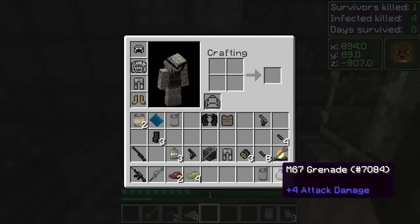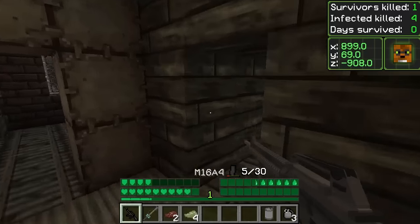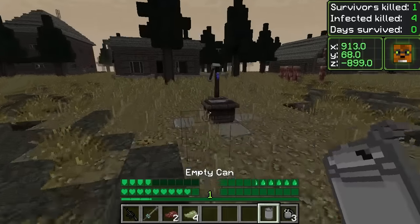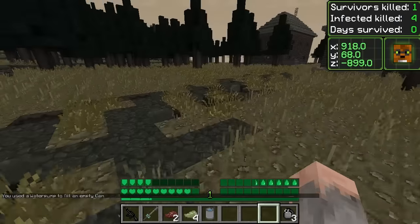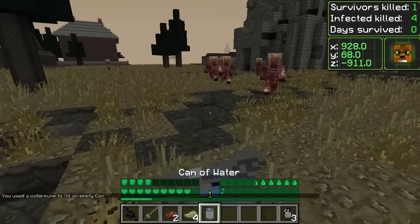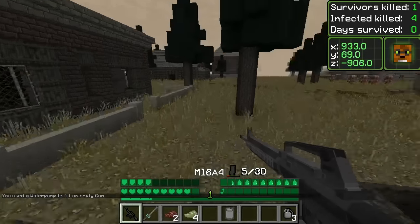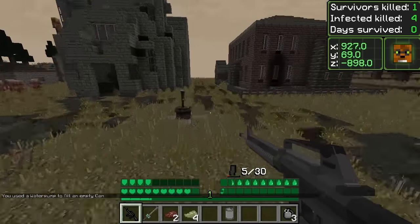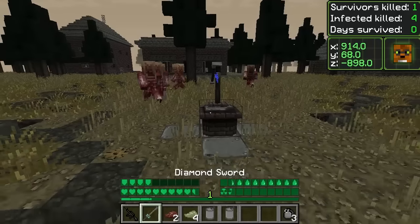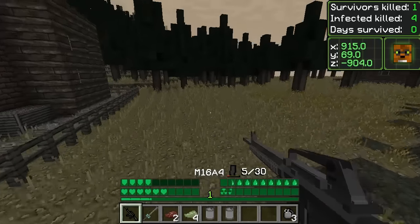We've got to get ourselves some water canteens filled up. Oh, there we go — I believe we can get some water from this. You use a water pump to fill an empty canteen. We can drink up some water right there. This is actually a good find — this little pump well right here. I'm going to try and quickly get water for us right now. Oh gosh, okay — we've got to get out of here.